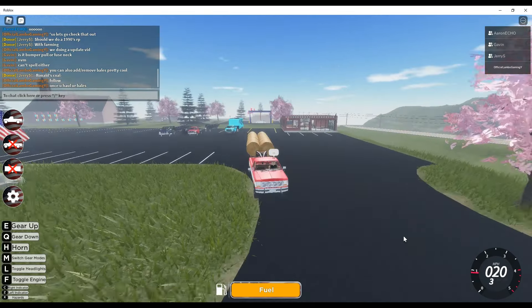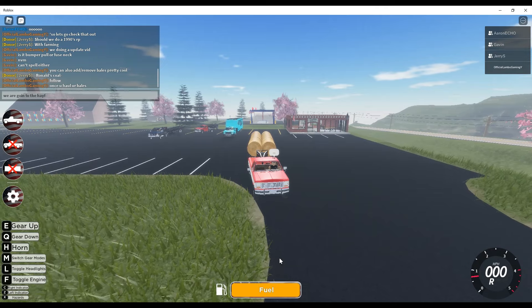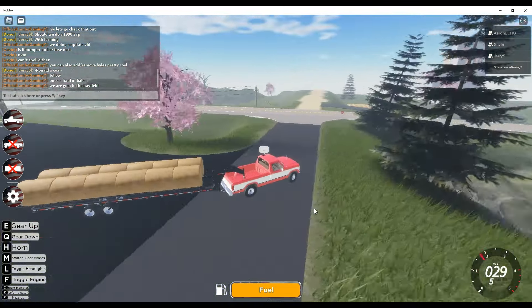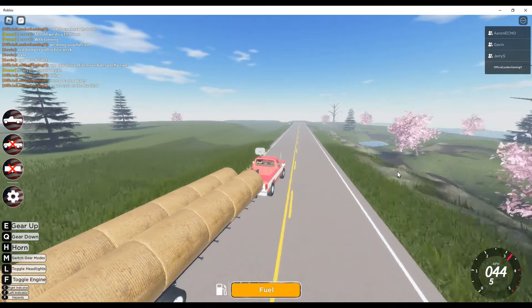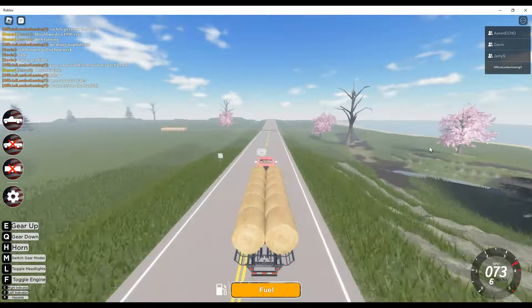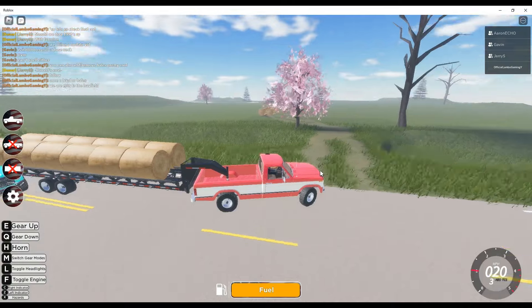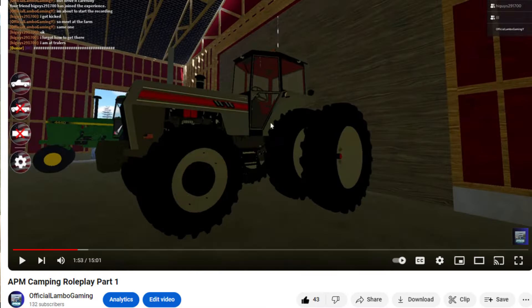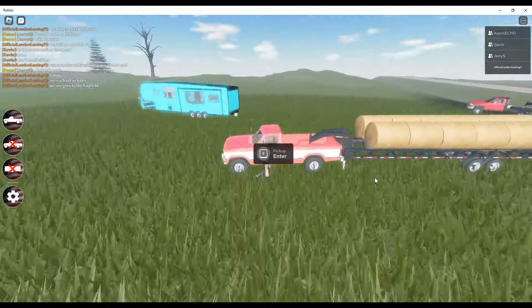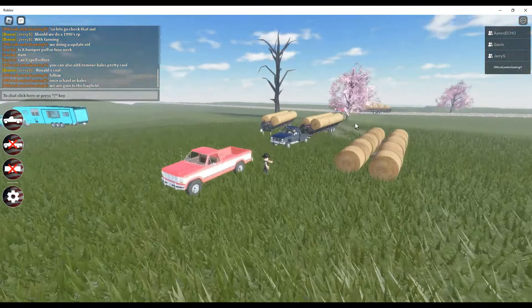Once you haul your bails, we are going to the hay farm. This would also be a good addition to the hay field, which we went camping on in that co-op. Here is where the bails are — we went camping all the way over there. In the video we did a few weeks ago — it was like an APM camping roleplay, part 1, 2, and 3 — so as you can see, these are the bails that could be added.